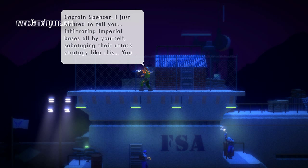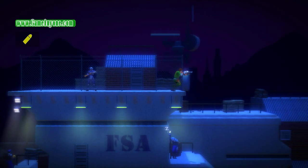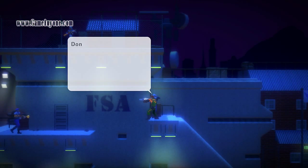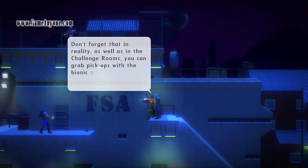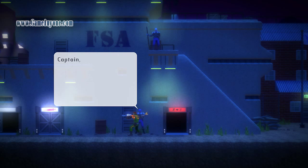In-game: 'Captain Spencer, I just wanted to tell you — infiltrating Imperial bases all by yourself, sabotaging their attack strategy like this. You really have stones, sir. You're an inspiration to the entire FSA army.' Don't forget that in reality, as well as the challenge rooms, you can grab pickups with the bionic arm. Things might seem out of reach, but they aren't always.